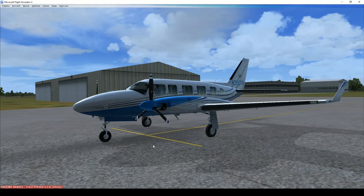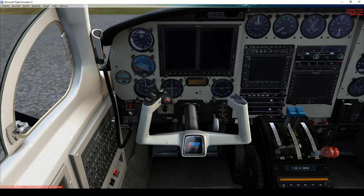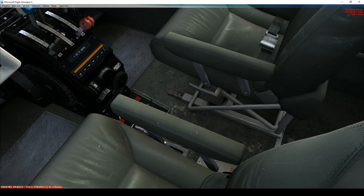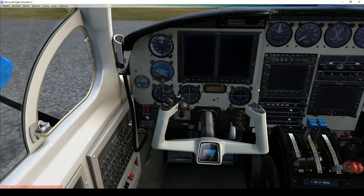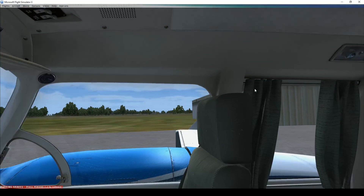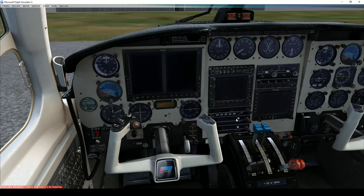We're going to skirt the storms today, not fly through them, though there is some weather in the area. Looking inside the model — lots and lots of detail. This is an older workhorse plane; it's been beaten and abused, and you can see that in the modeling. The carpet's worn out, the seats have pits and scratches. I like that they didn't model it pristine. I would have loved different versions — pristine, more worn, and a cargo version with no seats.